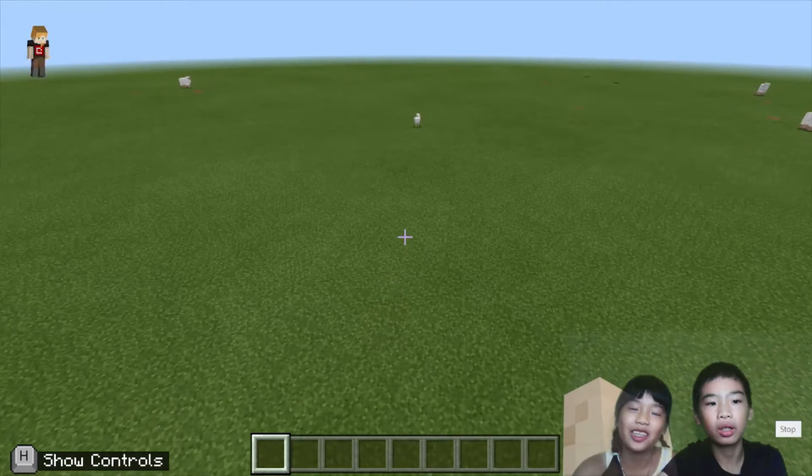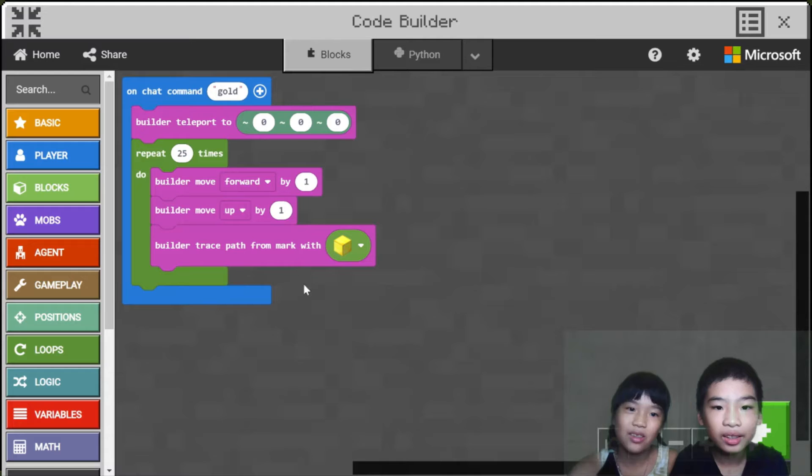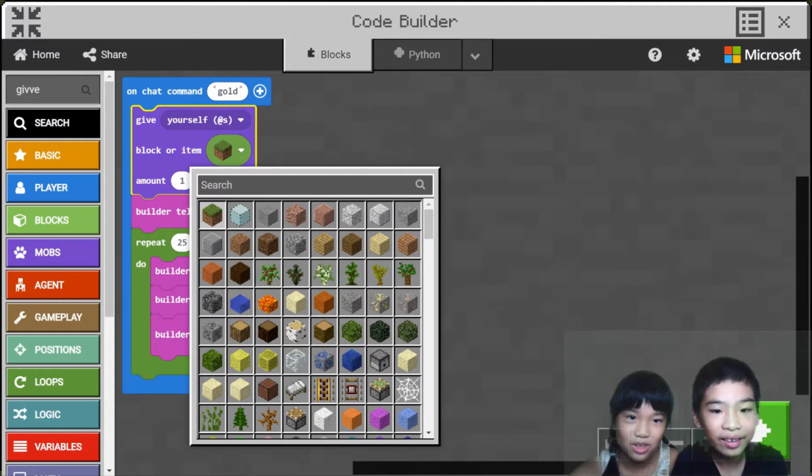I think we shouldn't change it into water — Andrew just gave me an idea. We're just gonna do this: give nearest player, or self, a water bucket.